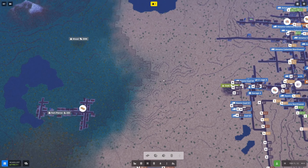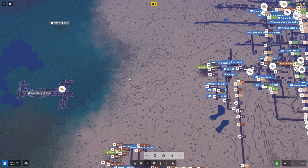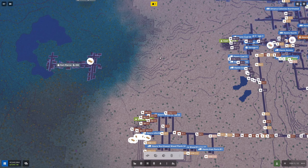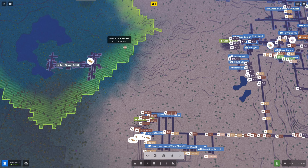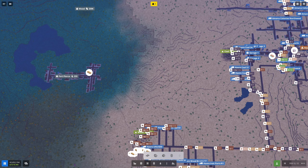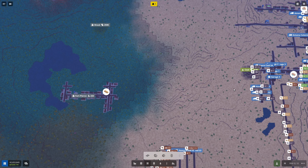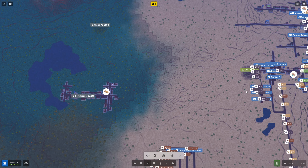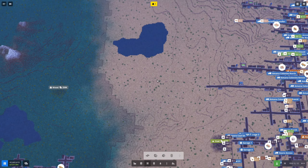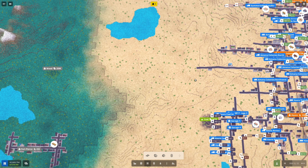For today, what I want to focus on is getting a material train route set up so we can start transporting materials. I think I want to start with wood products over by our Haver wood supply area — we've got 129,000 raw material of wood still available. This won't be a super optimal train network. This is kind of GliderCat getting familiar with train networks, but hopefully it'll be functional. For those of you who are very skilled at setting up train networks, you'll probably see some inefficiencies. But for those who are newer, hopefully the design will be a little more intuitive and entry level.